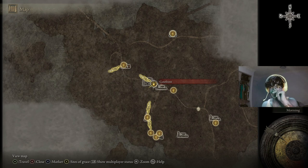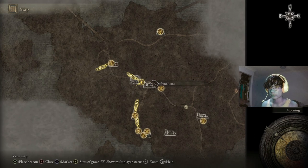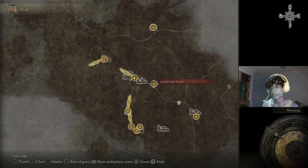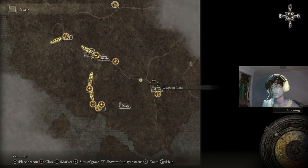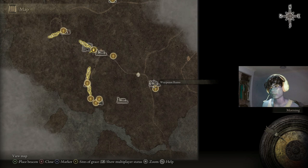From here, we want to head south-east, following this path through the Gate Front Ruins, and then we'll find another site of grace very shortly after, called the Agheel Lake North. Then we want to keep following this path down here, south-east, until we get to the Waypoint Ruins.